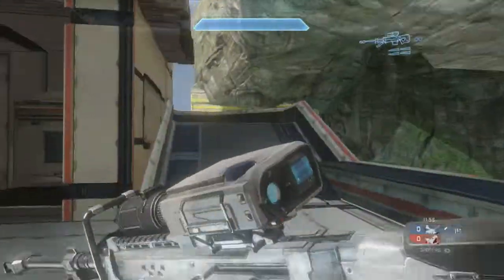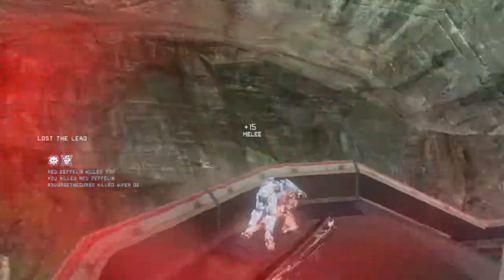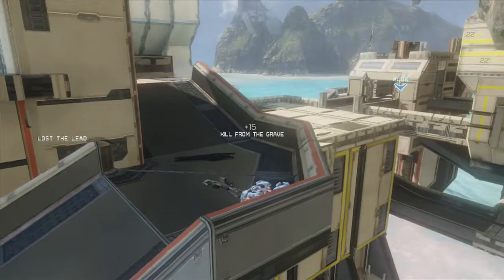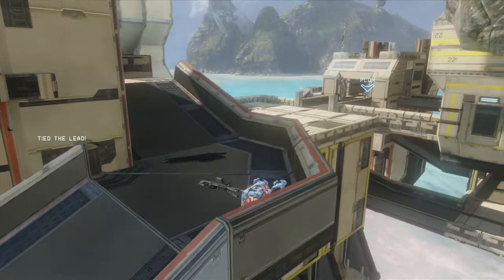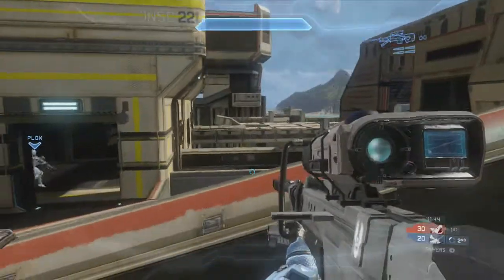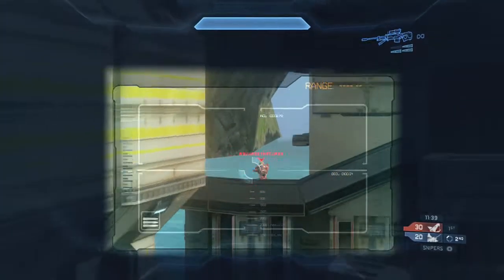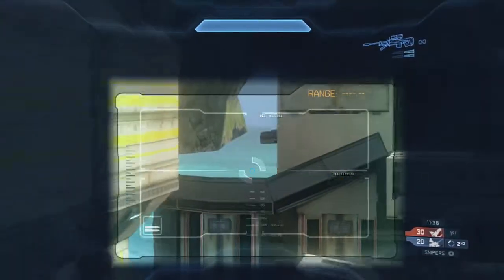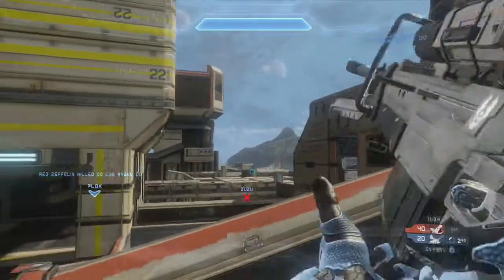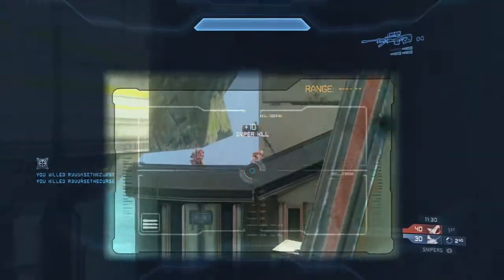It's a team snipes match on Shutout. You'll notice right away I go for the S3 position. The reason I do that is because usually in high-level snipers, if a team spawns BR tower, they send one person top mid and they normally jump up S3. So I was waiting for that guy and I was able to get the neutral kill.